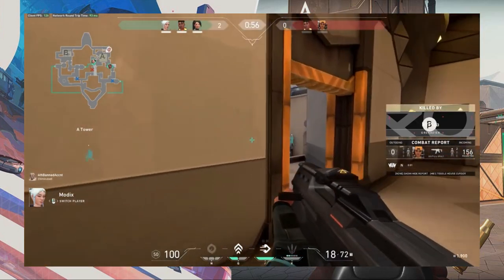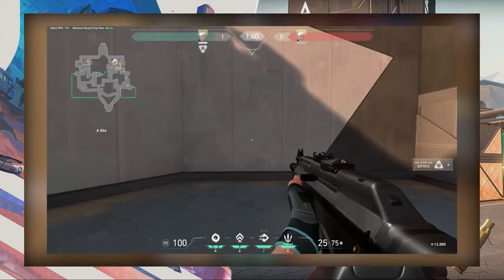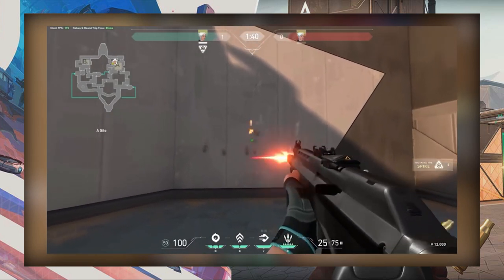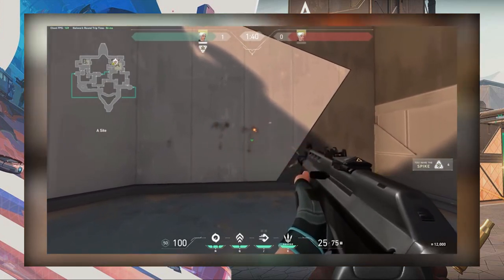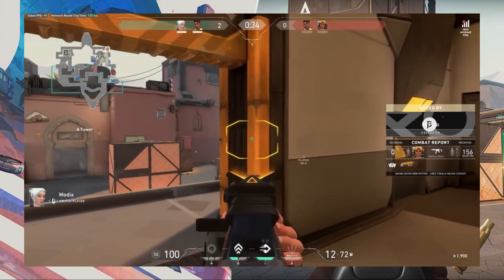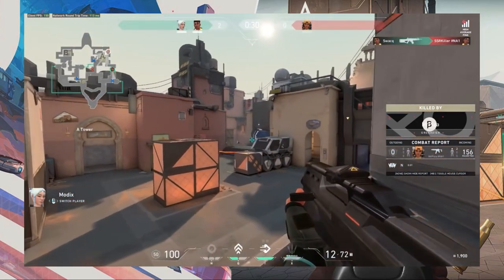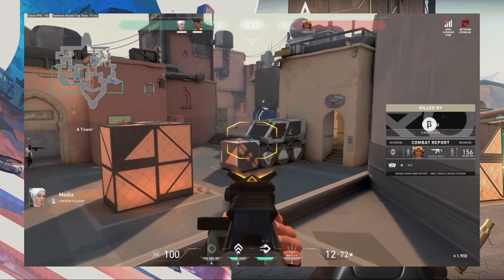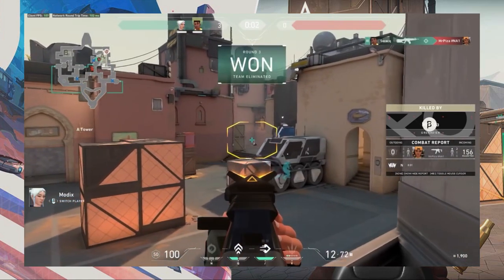The first six to eight bullets in Valorant are hitscan and will go where your crosshair is, but after that it's kind of an RNG-based spray pattern. The spread patterns do have some consistency, but not nearly as much as in other popular FPS games. Your best option is to go for those first six to eight bullets — if your crosshair is on them, you will be hitting them. After that, it is a somewhat set spray pattern but with an RNG element.